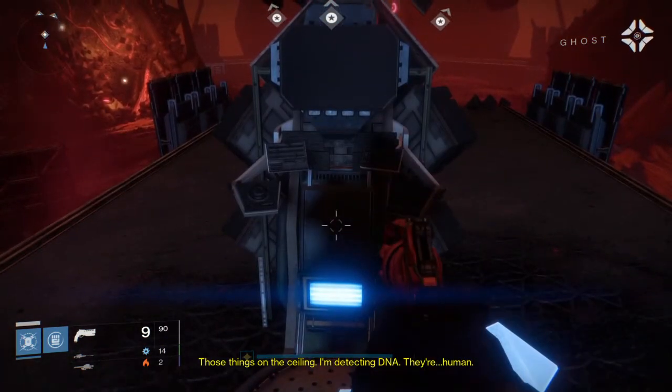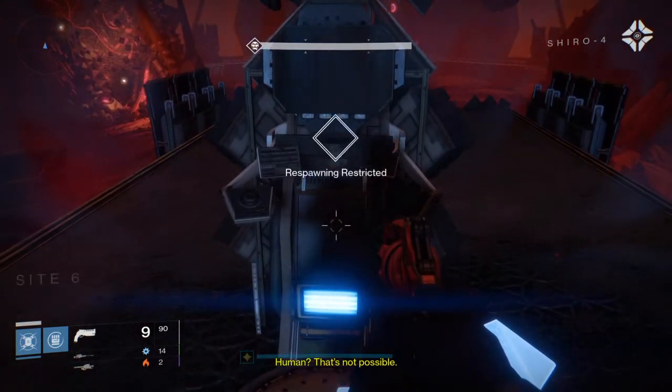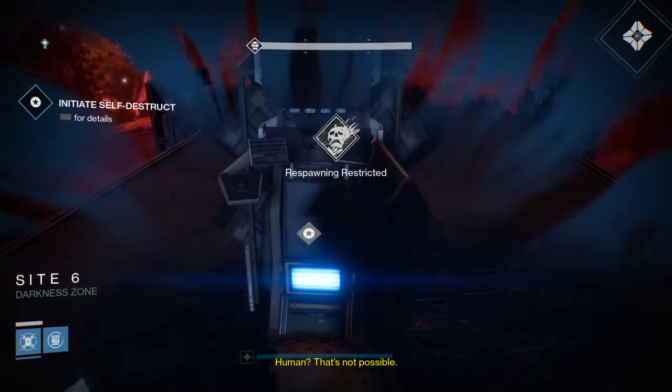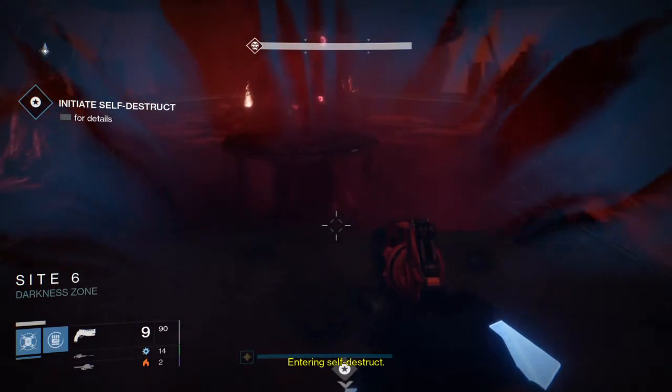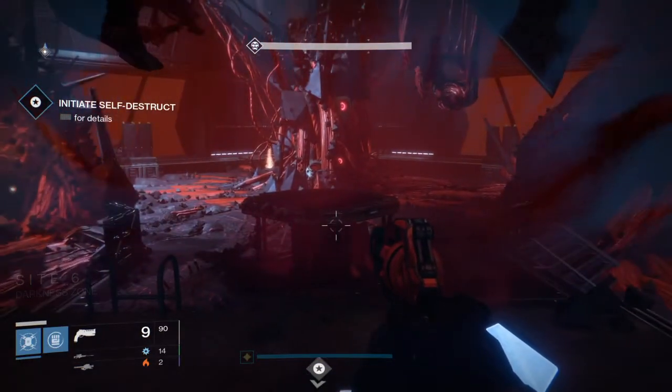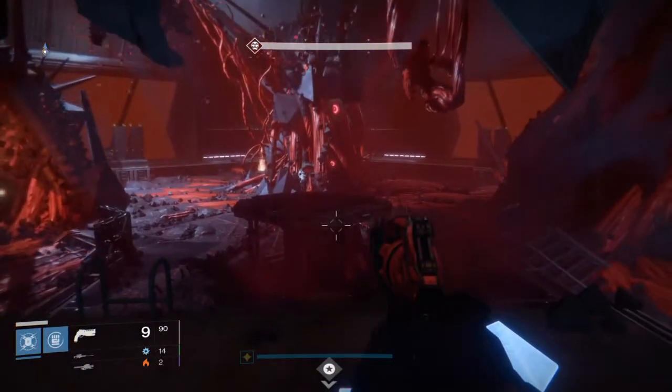What you want to do is when you pick the relic up, you'll notice there'll be a star at the bottom of the screen. You want to line yourself up with that star in the middle of your XP bar, kind of like that.